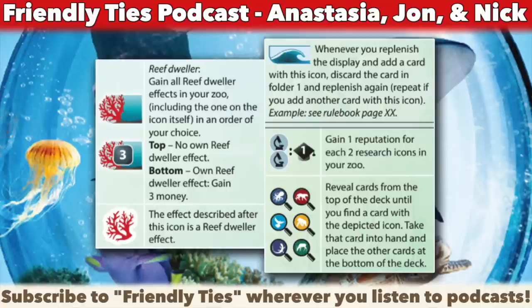The expansion is called Marine Worlds, and it's all about marine wildlife. One key new mechanic is Reef Dwellers. There's going to be a bunch of cards with a coral reef icon, and every time you play one of those, you reactivate the coral effects on all previously played cards with coral effects. For example, a red coral with three money means you get three money the first time you play it, and again every time you play another card with that red coral icon — kind of like Petting Zoo.